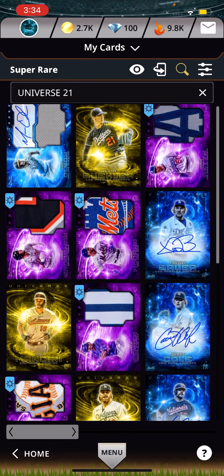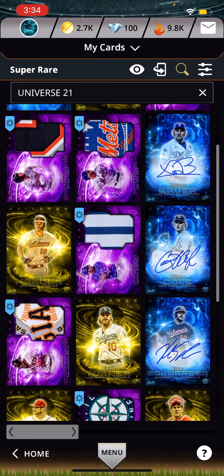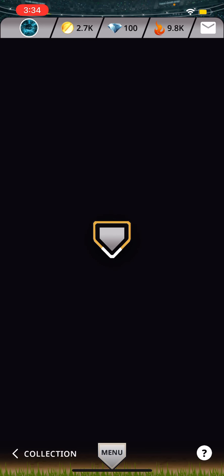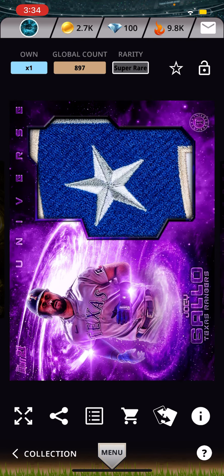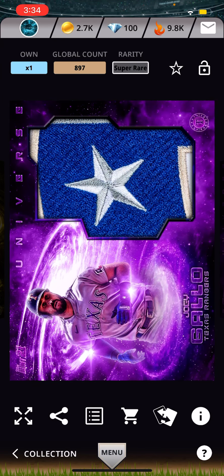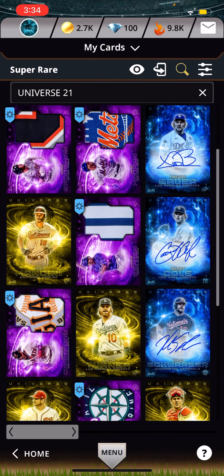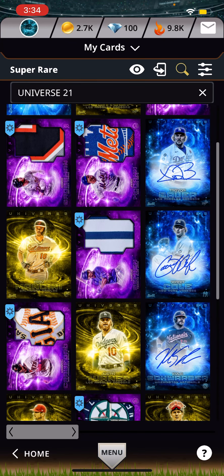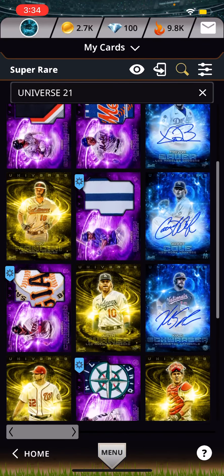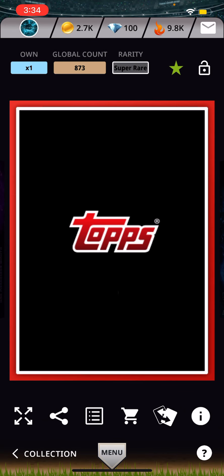Number 10 is this Joey Gallo relic that is reactive. Nice, great. Number nine is Justin Turner base card, which is a really nice, great.